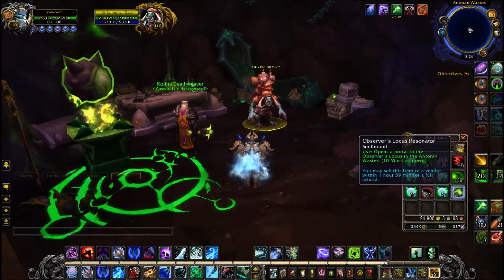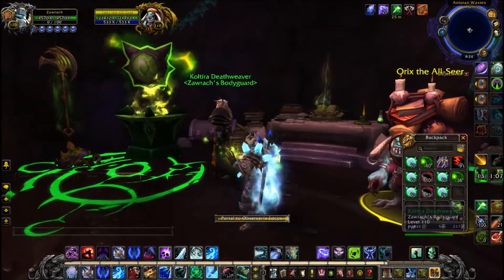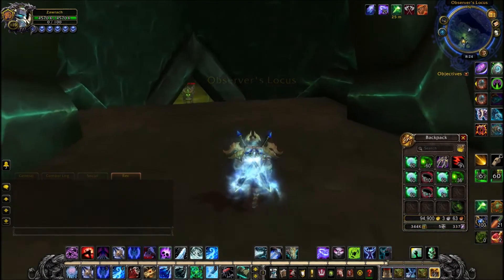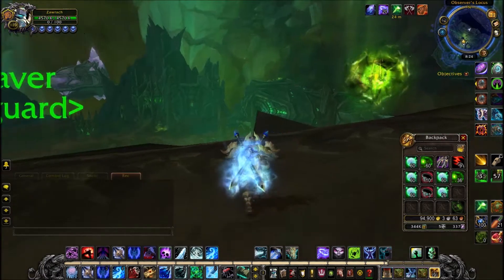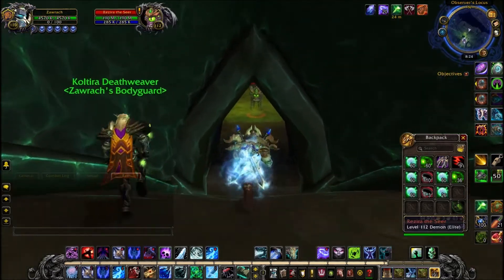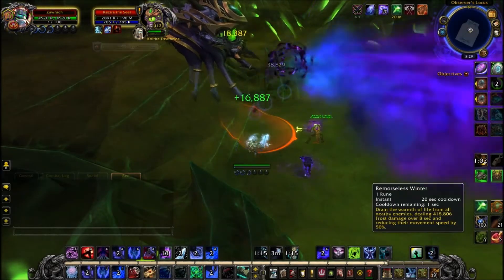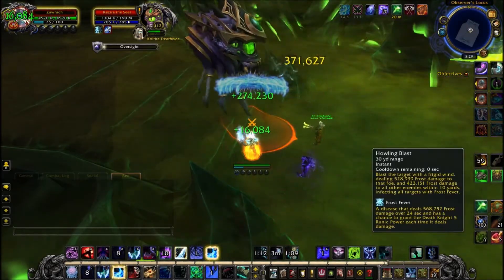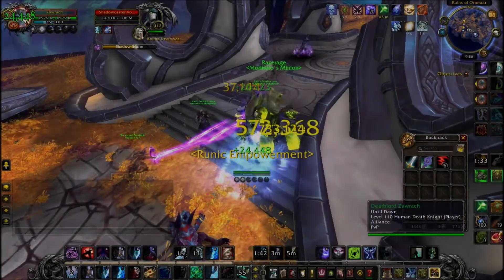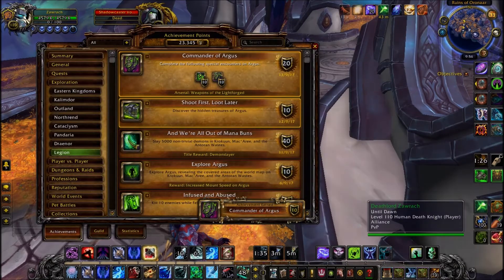The next item will cost you 500 and this is the Observer's Locus Resonator. This will grant you the ability to open a portal to Razir the Allseer — he's one of the sort of Legion eyes and one of the rares. You go up to the Observer's Locus, all the way at the back on the map, and you get quite a good view as well. You will need to kill this rare for the Commander of Argus Achievement, so it is important you get that. The rare's not too hard to kill — just be dodging as many abilities as you can. Good thing is you can make a group and other people can use your portal as well.